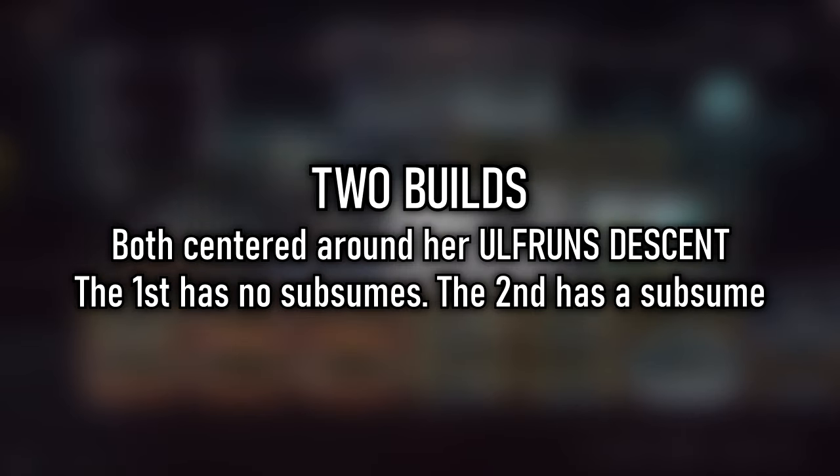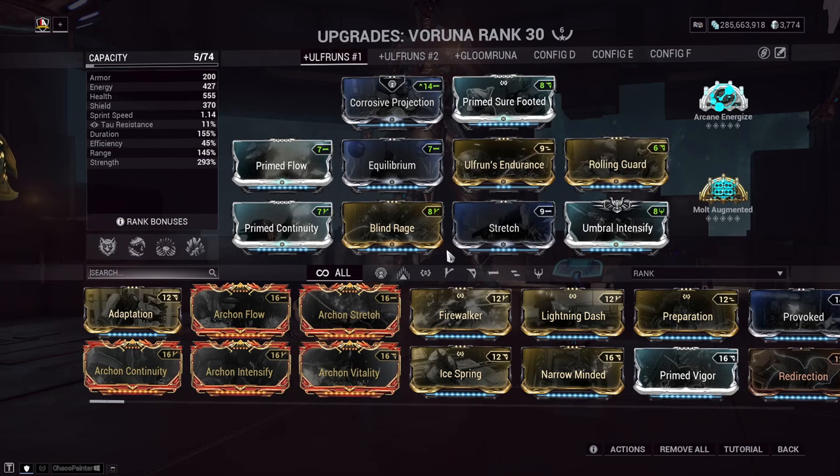Speaking of builds, what about that build then? I have two builds for her, but both play relatively the same. Up first is a non-subsumable build — this is just raw Veruna at her best.